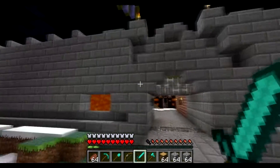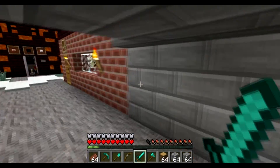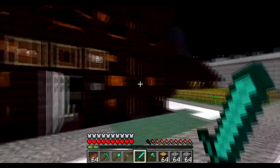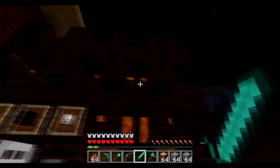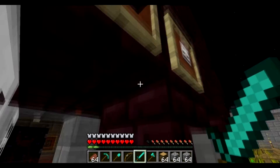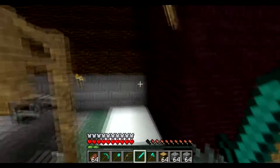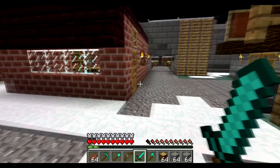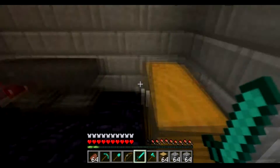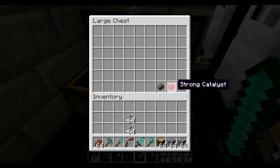The wall is three blocks thick, with the middle section being lava, of course, to make sure they can't just breach it any way they like. The core itself is protected in a similar manner — lava and then obsidian. The floor is obsidian, and below that is another layer of obsidian to make sure they can't just dig through it without me noticing.